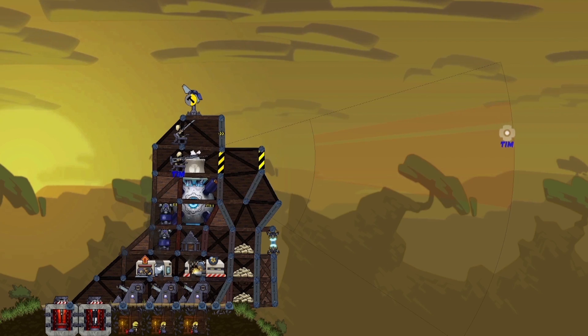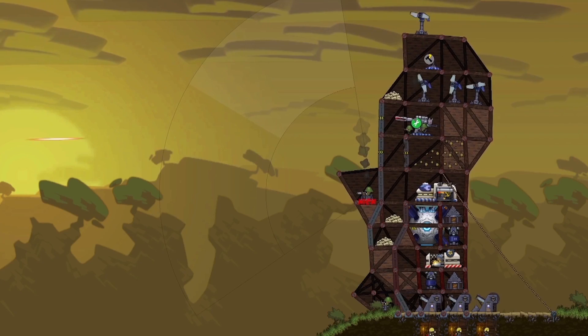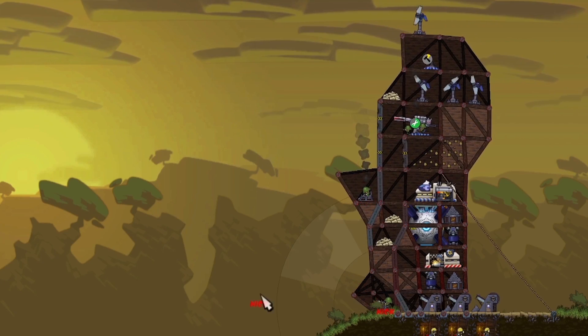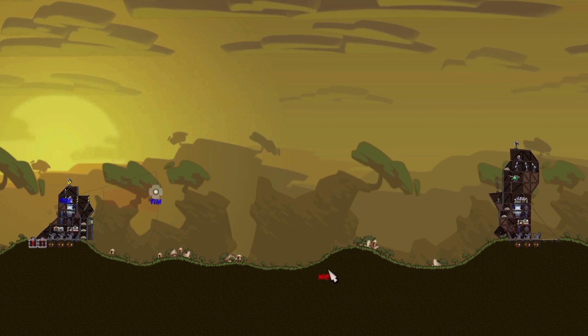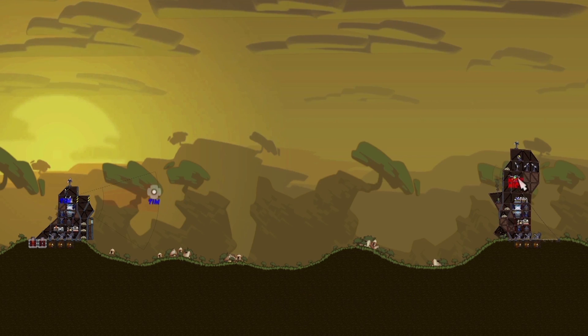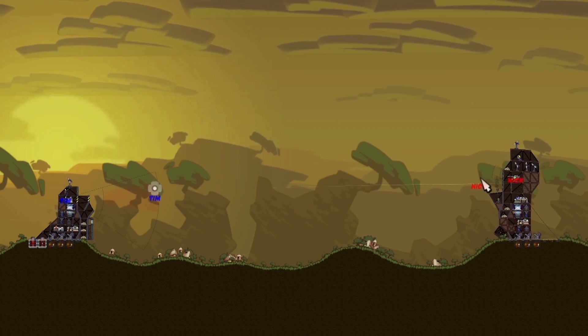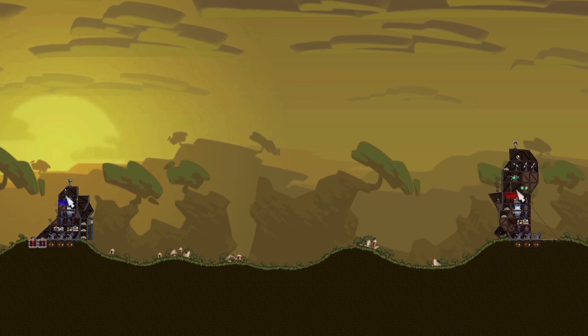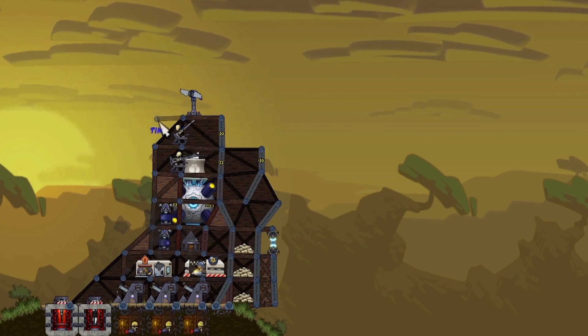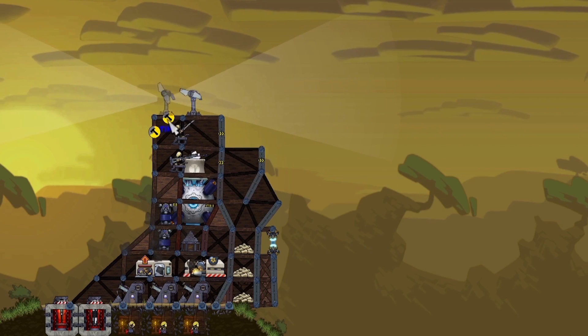Can we talk about the doors again for a second? Those open automatically, but you can also shut them yourself if you want to keep things safe, right? Yes — when you aim a weapon and click to fire it, it'll open the doors itself. Once you've fired, pressing S will close the door in front of the selected weapon. You can also do it manually by right-clicking and selecting from the context menu.